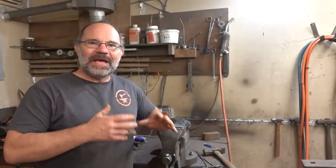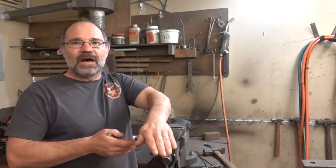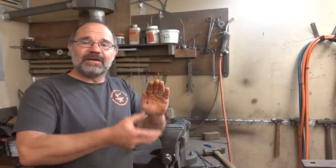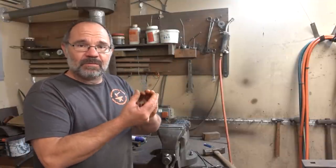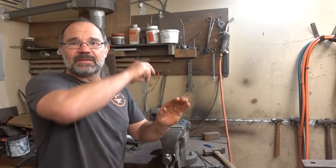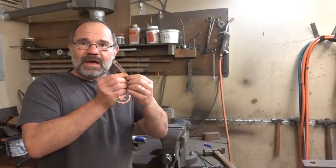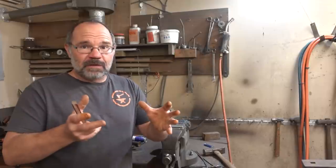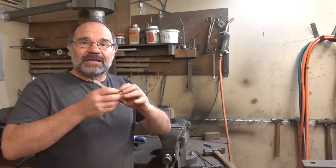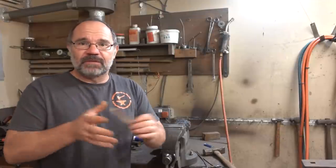I'm going to start work on the pin that goes on the end of the arm. This is a really important part of the machine — the arm comes around, attached to it is a sling, and the sling goes onto the pin. As the arm rotates, the sling slips off and the projectile shoots. The angle of that pin on the arm is really important, so I'm making it in steel and making it variable so I can adjust it.